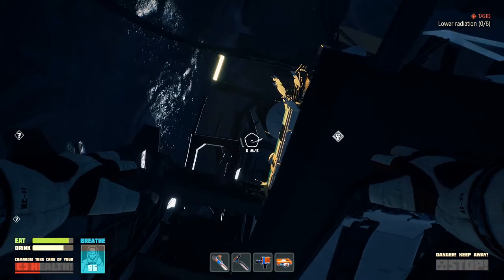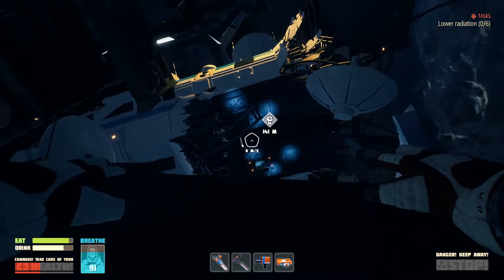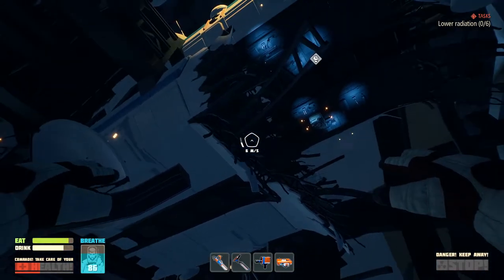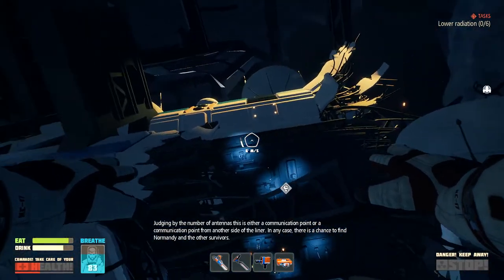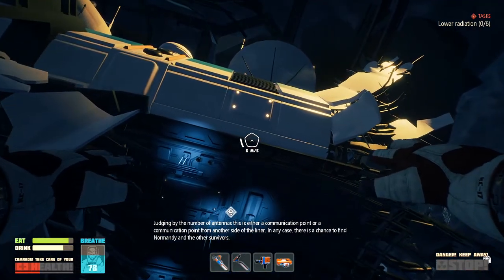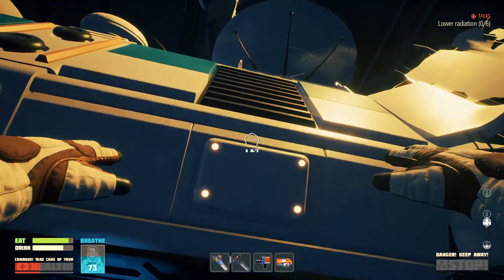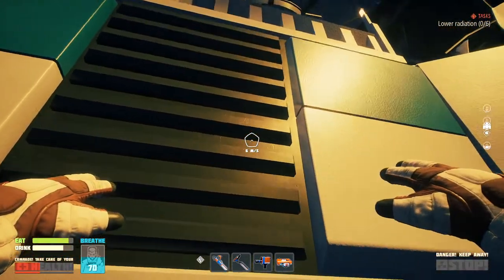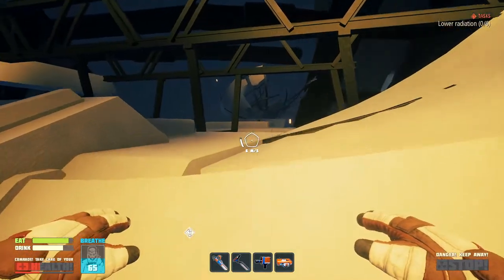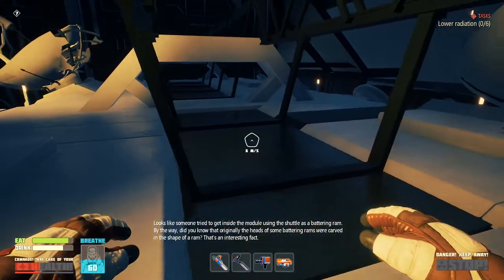I need to find some more paint to get more radiation protection. Something in there. Judging by the number of antennas, this is either a communication point or a communication point from another side of the liner. In any case, there's a chance to find Normandy and the other survivors. Let's check this place out. Hopefully I can get in and find some oxygen before I have to use my last candle.